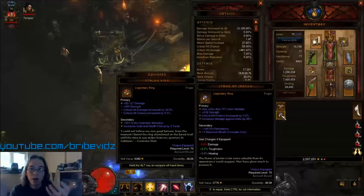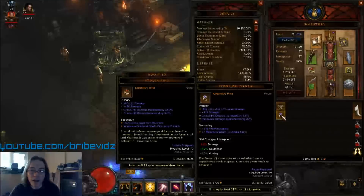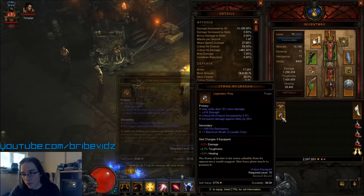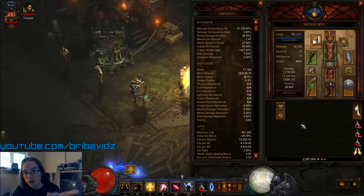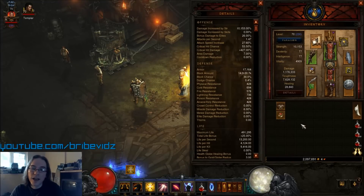To do that, you need to do more damage to elites, because they're the majority of what will drop your legendaries. So you put on the Stone of Jordan — it increases damage against elites by 30%. That 4.8 million becomes 6 million damage per hit. Just by putting on these two items — the elemental belt and the Stone of Jordan — you've effectively doubled your damage against elite mobs. It doesn't reflect on your character sheet DPS, but you've doubled your actual damage and that's all that matters.